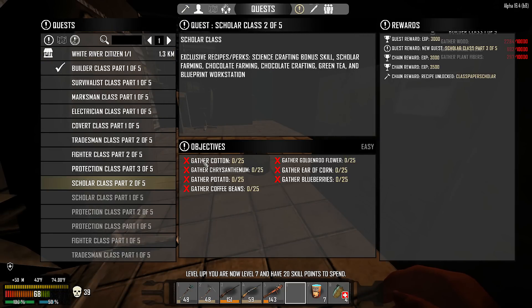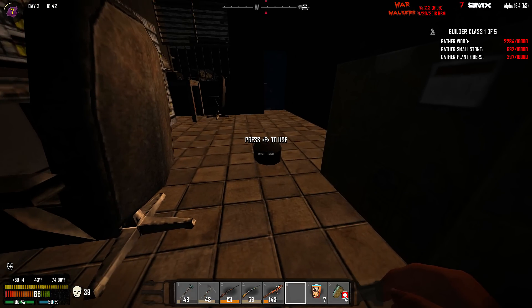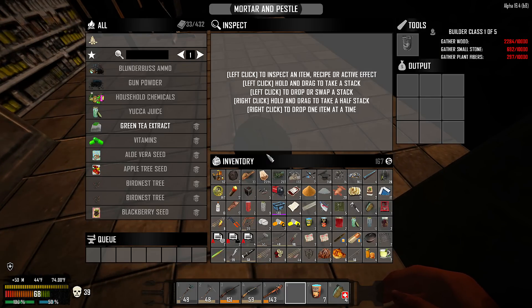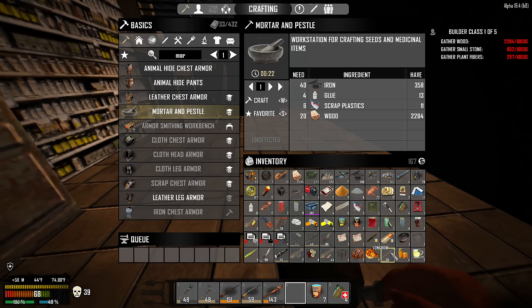Scholar class — let's see what that changed us to. It just completed it. Here's the next one: gather cotton, chrysanthemums, potato, coffee beans, goldenrod, ears of corn, and blueberries. Then it'll give us this stuff — seed bags. It actually unlocks a lot of stuff. Okay, so I put my mortar and pestle there, so I'll have to make another one.